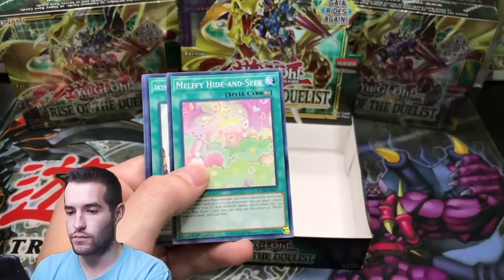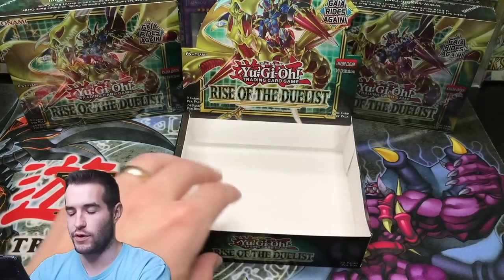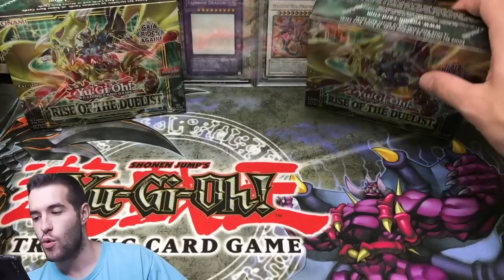DD Dog. Ancient Warriors. Edge Empt Scythe and Megalith Full. That's the end of that — first Rise of the Duelist box. Now we've got two more.